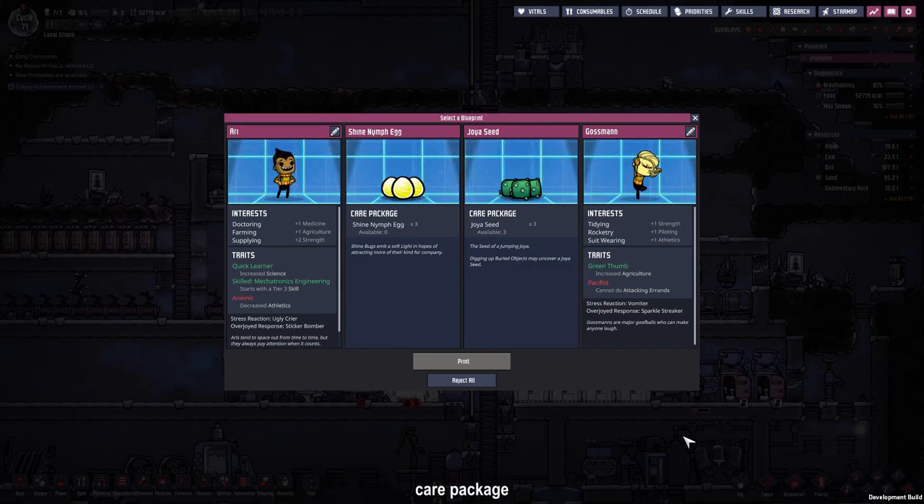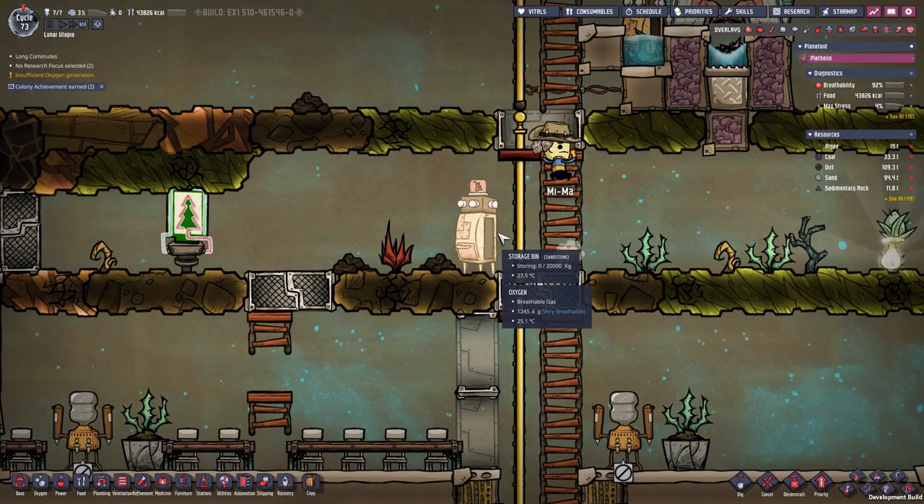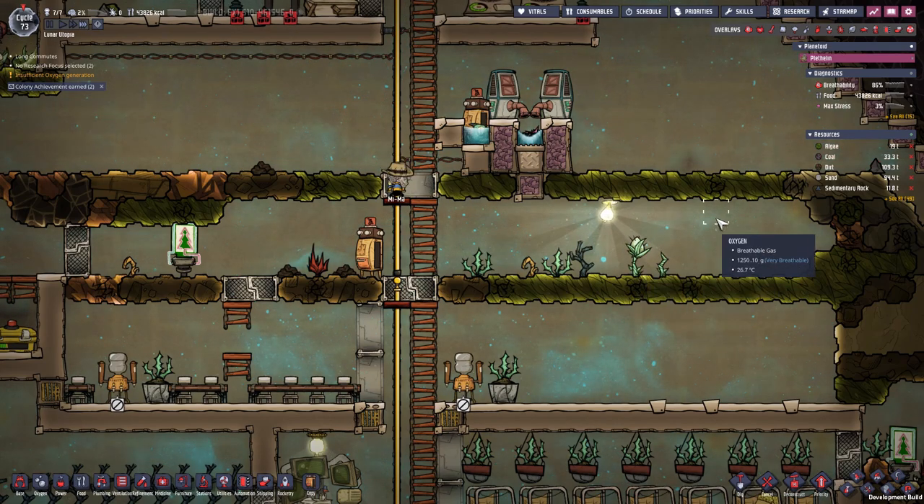We got another care package. Maybe we take the shine nymph eggs and build a lamp or something like that. I'm going to place the shine nymph eggs in the storage bin right here so our bristle blossoms get more light.